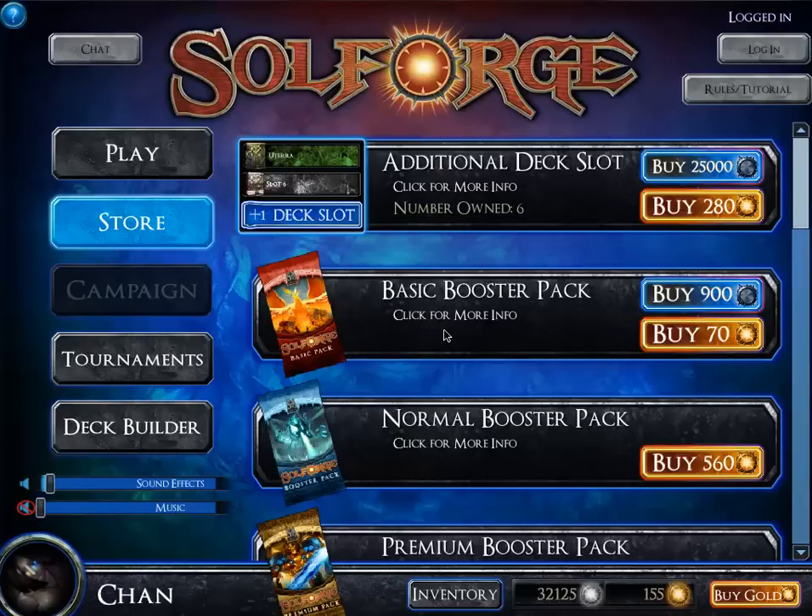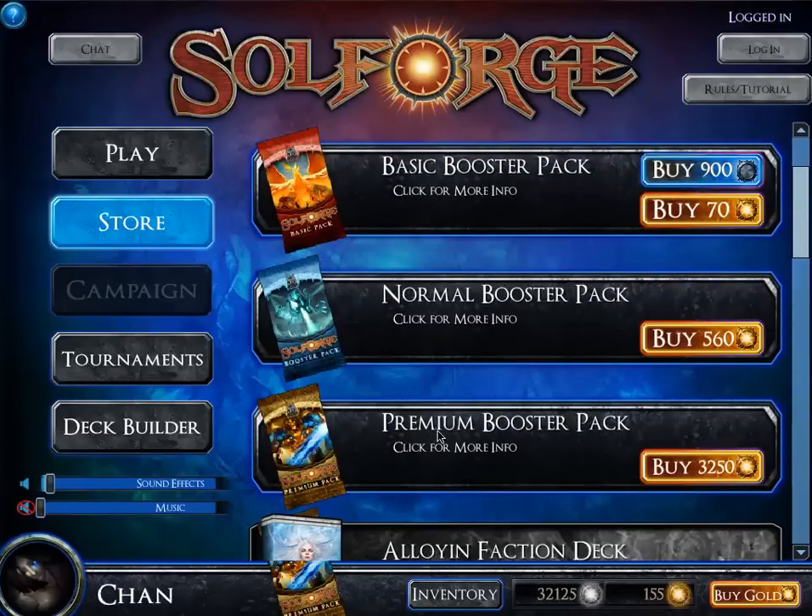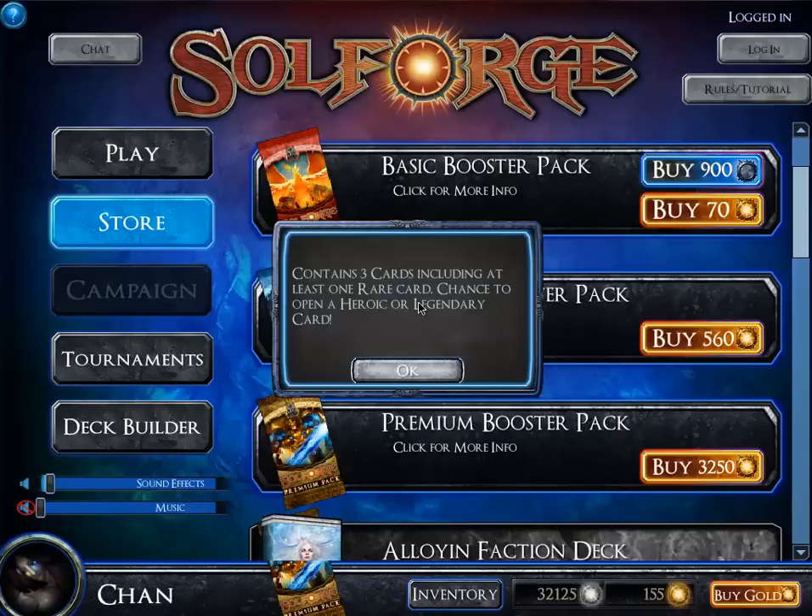Let's talk about the booster packs because everyone likes that. There are three booster packs: basic, normal, and premium. Basic contains three cards including at least one rare card, with a chance to open a heroic or legendary. If you play Magic, legendary would be like mythic, heroic would be rare, rare would be uncommon, and common is common. If you play Vanguard, legendary is triple R, heroic is double R, rare is rare, and common is common.